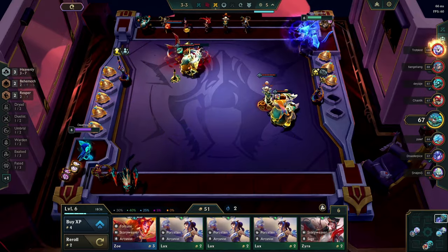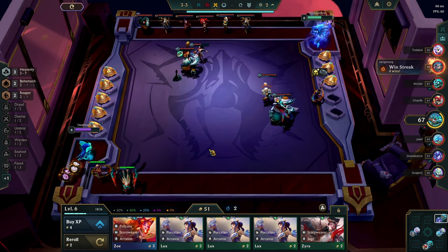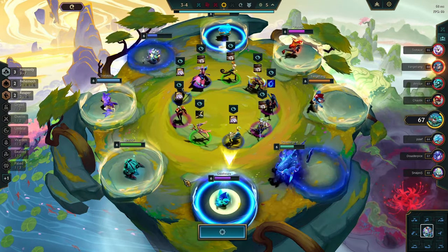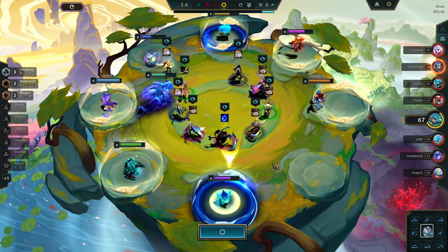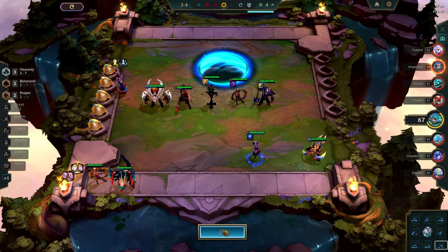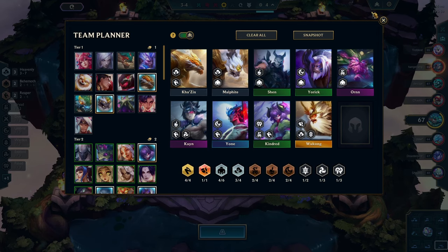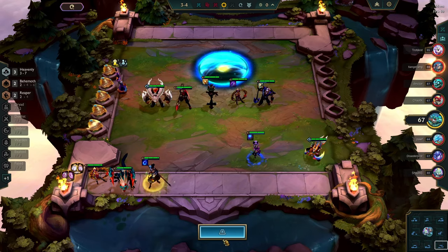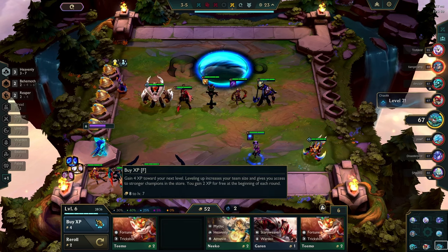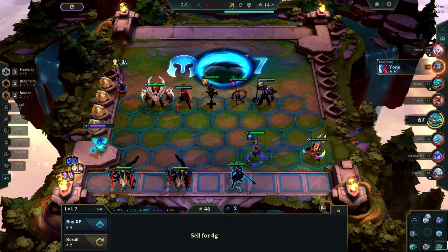At least I will get a good item from the carousel here. I'm looking for the blue buff component here — here it is, let's go for the bow. Let's grab the Kayn. So we can go for reapers a little bit earlier and push to level eight.